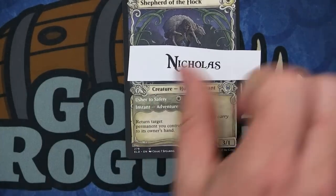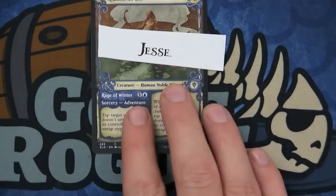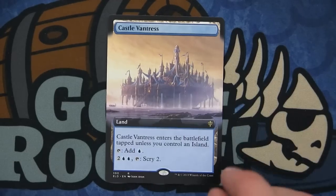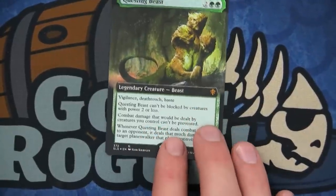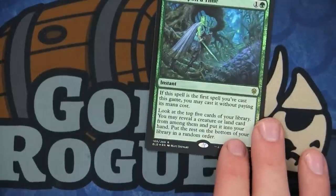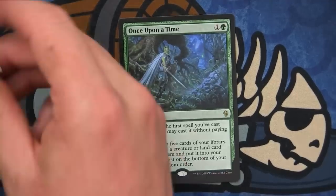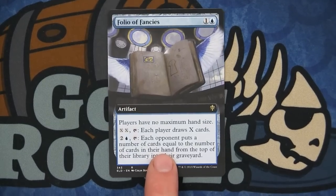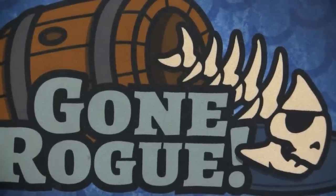The Shepherd of the Flock goes to Nicholas. The Queen of Ice goes to Jesse. The extended art Castle Vantress goes to Alec. The foil Questing Beast goes to Sigh. Wow — that's probably expensive, probably 30 or 40 bucks — wait, the Questing Beast should be at least 150, maybe 100. Folio Fancy goes to Pack Crack Fever. Hey, I did your intro for you, Efryn. Banished into Fable goes to Kevin W.